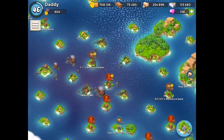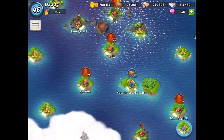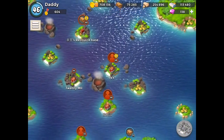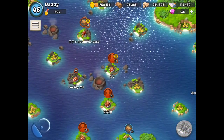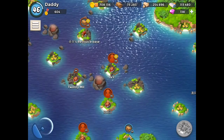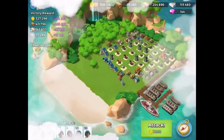I thought I'd show you guys a couple of raid attacking styles that I use. One that I use a lot and one that I don't use very much at all. The one I use a lot is going to be rifleman, zookas, and medics, and the one I don't use very much but want to try more is tanks and medics. Let's go for rifleman and zooka first.